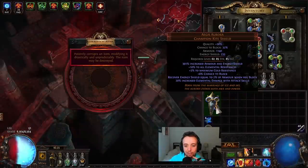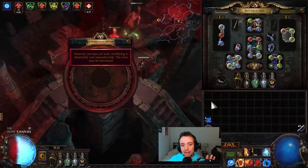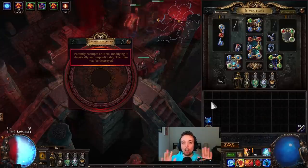First things first, we have the Aegis. We obviously had to sacrifice that to make room for the others — you guys know how this works. We had to save our luck for the future ones.